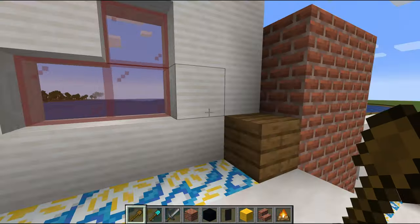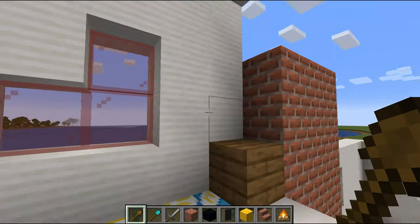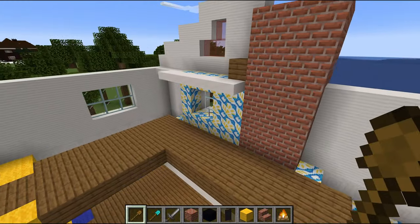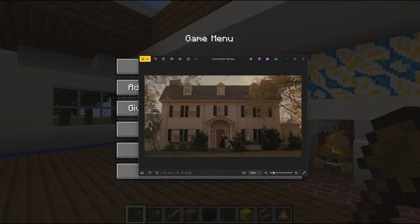Actually this is not correct - that puts the windows on the ground, which is not right. These need to be up one row, so we're going to be tweaking this in a minute. I was also figuring out some wall designs and patterns that kind of match the original house.